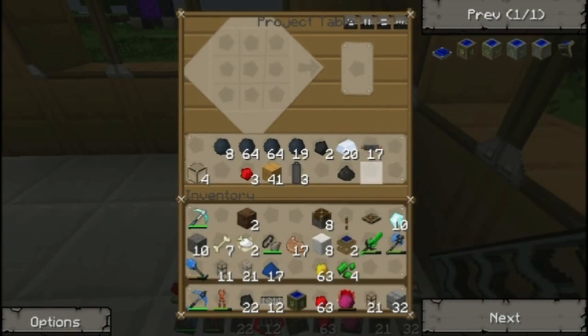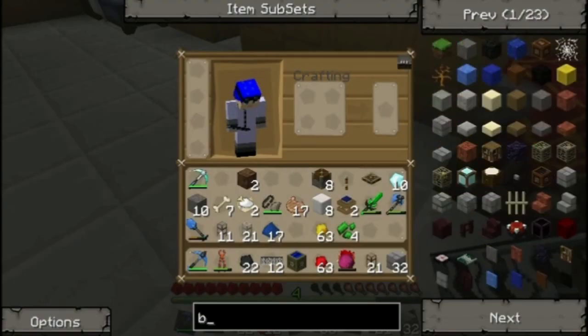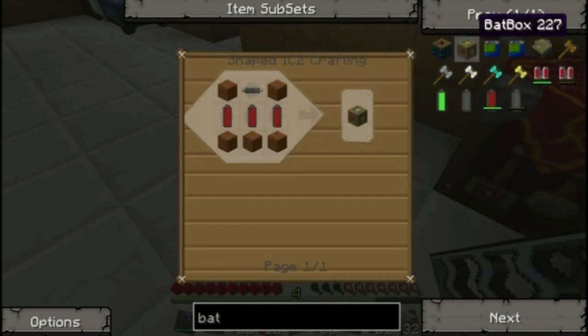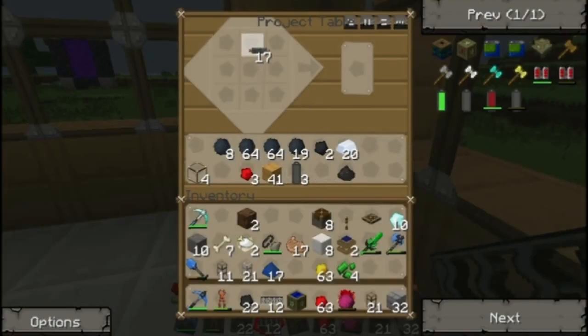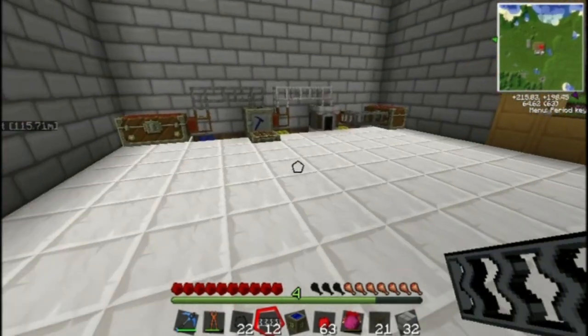I just remembered I also wanted to make something else to actually store the power. We need a bat box — not a battery box, that's Red Power. Three RE batteries and then the wood — and there we go, the bat box is complete.